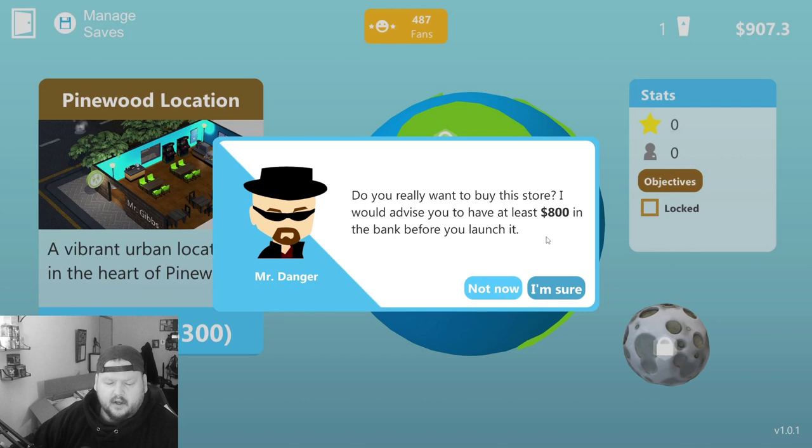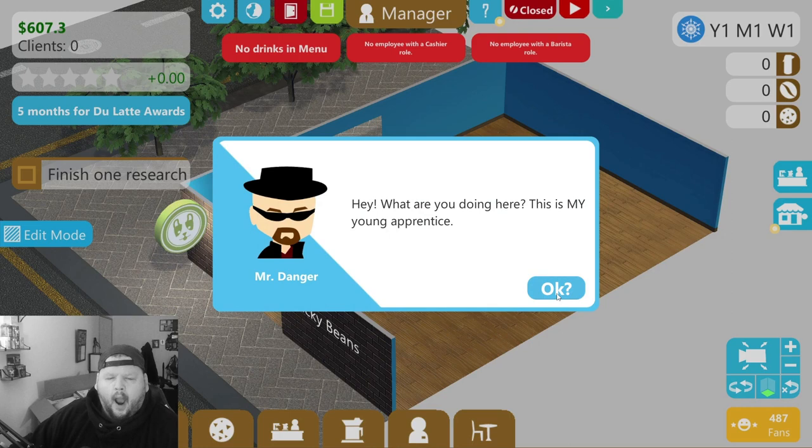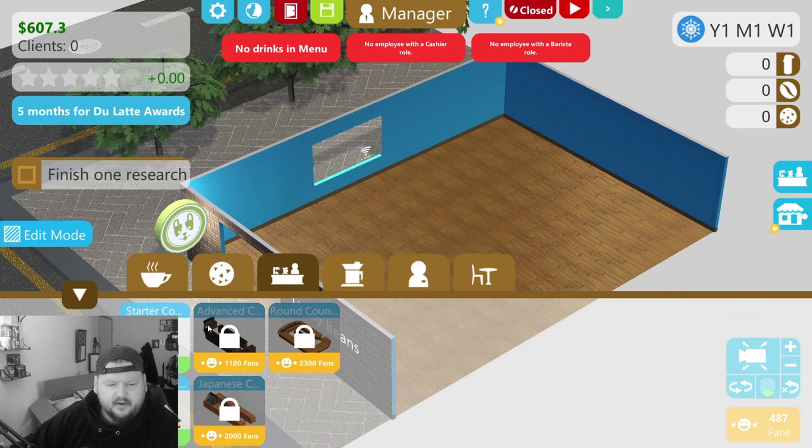Walter White's back for some unexplainable reason — so weird. Mr. Danger — no, now we're talking to Mr. Latteau and they're arguing. Come on guys, stop arguing, we don't care. Click click click click. You can now buy stocks from other companies — yeah, I would if I had the money.